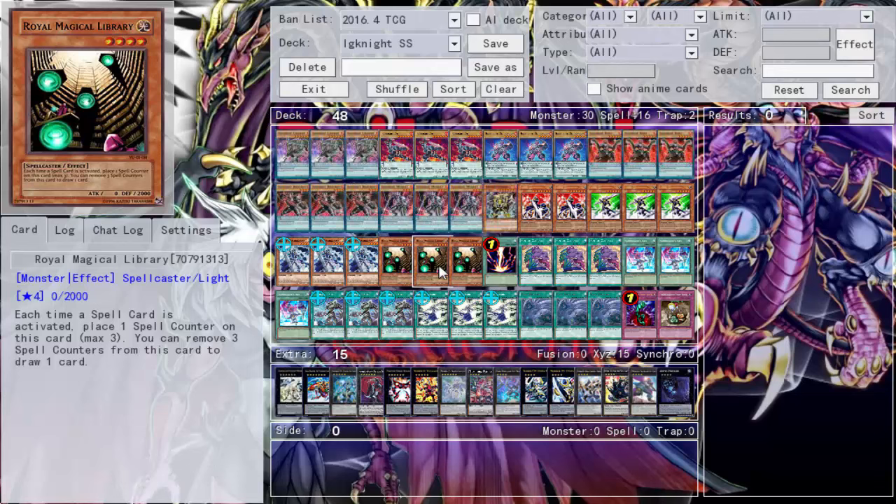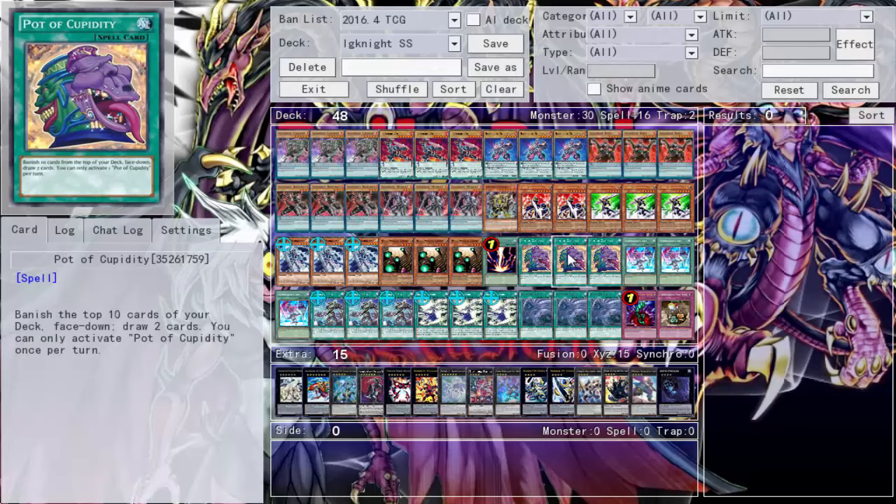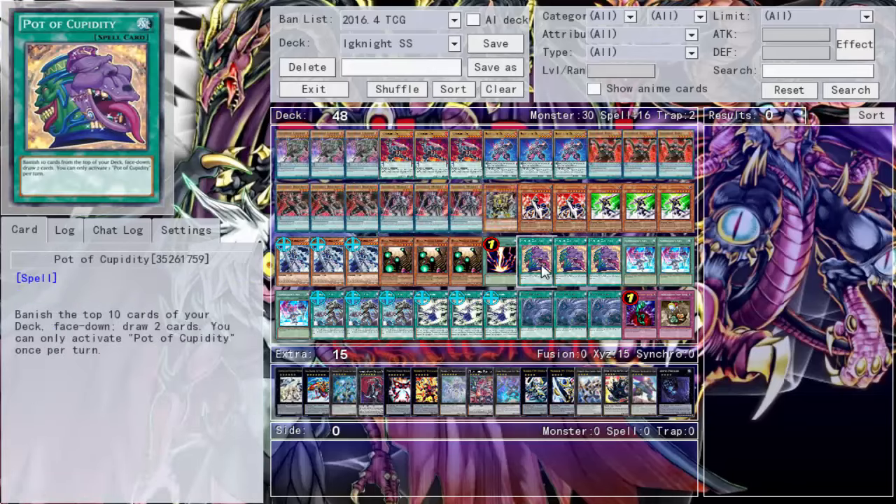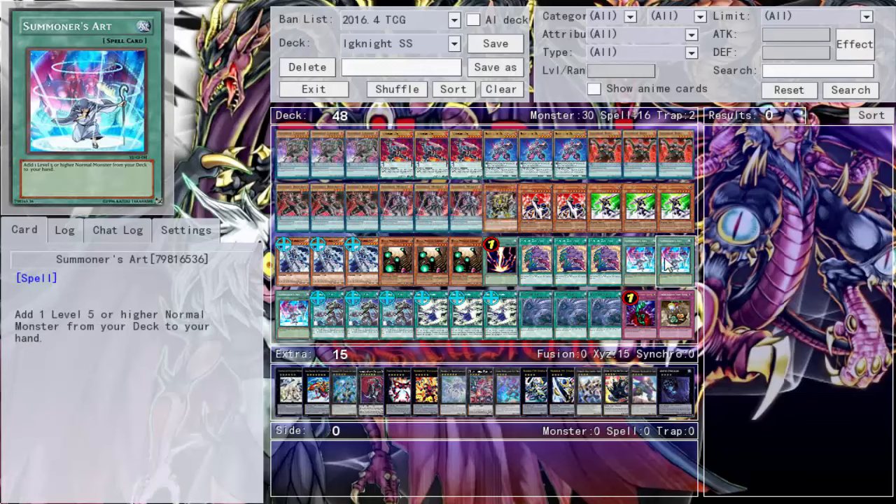Pot of Cupidity — I'm not the biggest fan, but this isn't really a combo-based deck, it's more a deck of resources. So you can throw in Pot of Cupidity and you really don't care what you banish. You banish and draw two, get that Pot of Greed effect. It kind of feels like an OCG deck thing — they run triple Pot of Cupidity in almost every deck, so why not this one? Summoner's Art gets the fives and sixes.